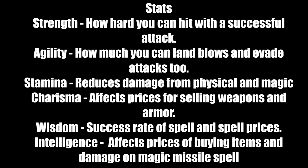Charisma affects prices for selling weapons and armor — more points in charisma means you get more gold when you sell items. Wisdom is the success rate of spells; more points means more successful spell casting, and it also makes spells cheaper to buy. Intelligence affects prices when buying items and increases damage on magic missile.